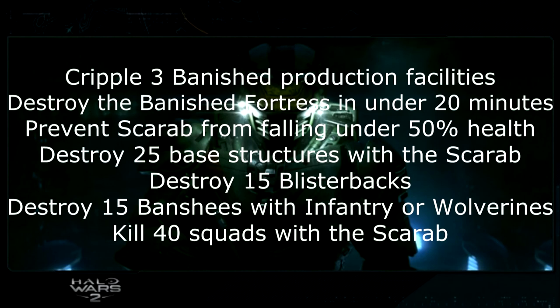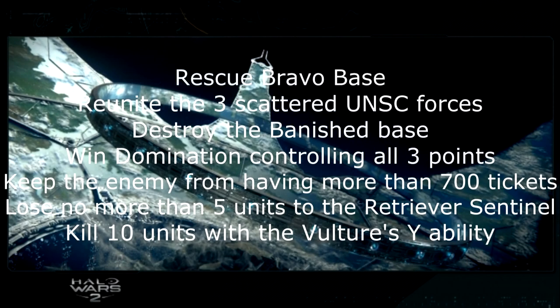That brings us to The Foundry. Here you want to destroy three banished production facilities, destroy the banished fortress in under 20 minutes, prevent the Scarab from falling below 50% health, destroy 25 base structures with the Scarab, destroy 15 Blisterbacks, destroy 15 Banshees with infantry or Wolverines, and kill 40 squads with the Scarab.